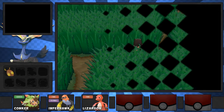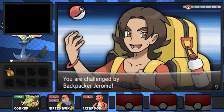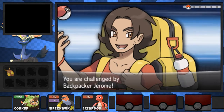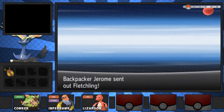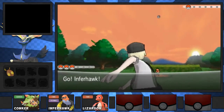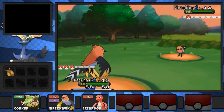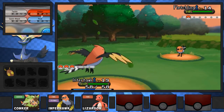I actually saw this guy through the bushes a second ago. You're challenged by Backpacker Jerome. Alright, Fletchling, show us what you got. Infahawk versus Fletchling. Easy XP.